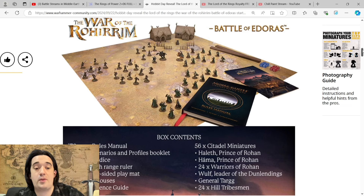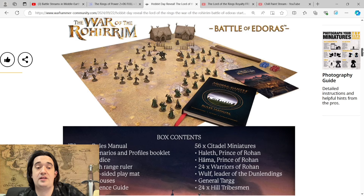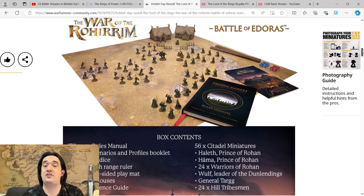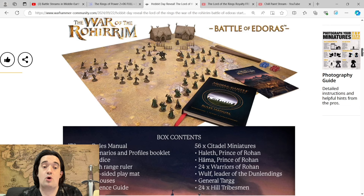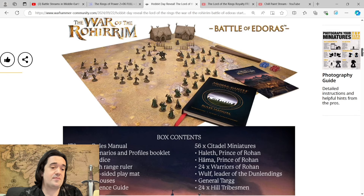The box includes a 176-page rules manual, which is quite smaller than the original one — the current one is just over 220 pages, but that includes the entire rules. The entire rules make up about 150 pages. We know there's going to be compression of the rules, and some rules are going to be phased out, such as special strikes and the in-the-way chart — everything is just going to be a four-plus now. New rules are also coming in, such as the intelligence rule. I don't think it's going to be a massive change. There's also a 48-page scenario and profiles booklet — I'm a massive narrative player, so I'm very excited for that.